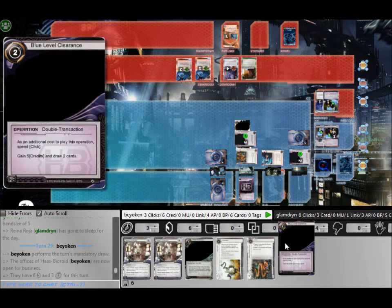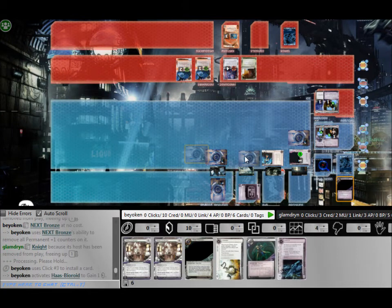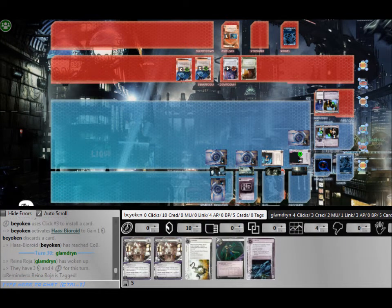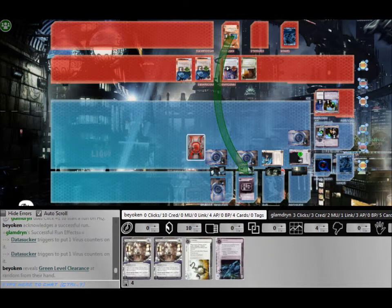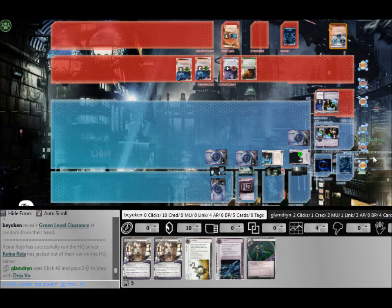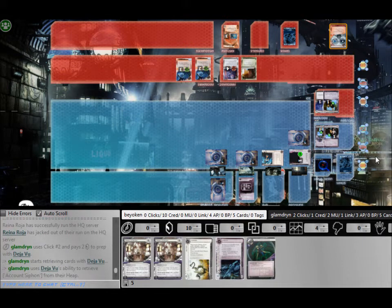He jumps his Knight there. I find it weird that he's attacking HQ instead of R&D, but it was a signal that he had an Account Siphon in hand. Both of his Knights were on HQ, so I simply needed 1 action to install over both pieces of ice and suddenly both his Knights were trashed. What he should have done was to install the Knight on his side of the table but not jump it — he should jump the Knight the next turn and play the Account Siphon from there.